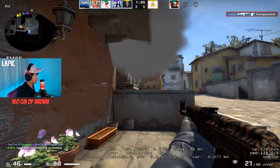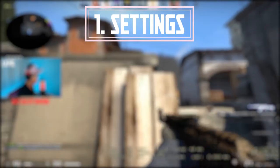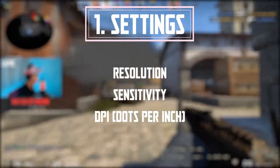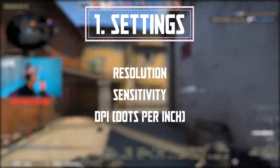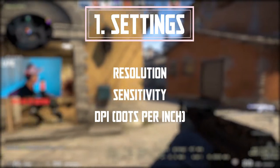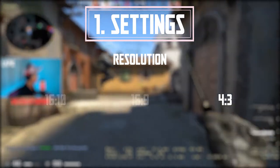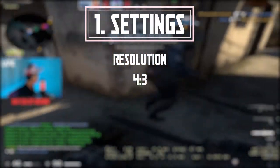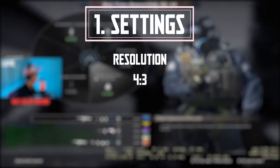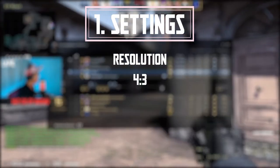Starting off with tip number one: settings. What I want you to do is take some time to see what kind of resolution, sensitivity, and DPI works for you — those three are the most important settings to update before anything else. You've got three choices: 16x10, 16x9, and 4x3. Usually a lot of players pick 4x3 because CS:GO doesn't need to be played on higher resolutions and you can still play at a high level on a lower resolution.